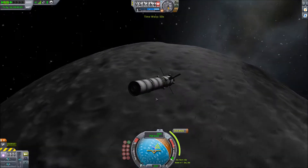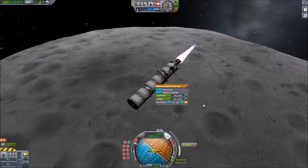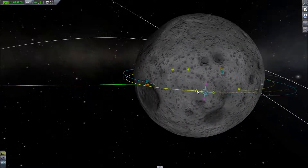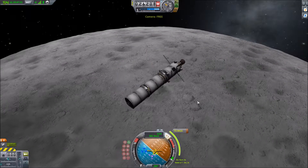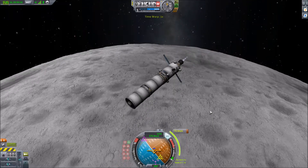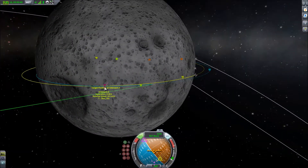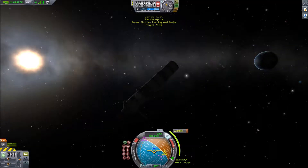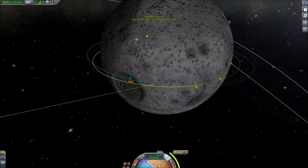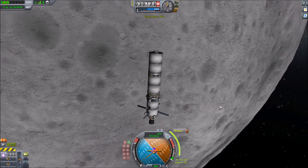Here we are about to start an insertion burn to get into orbit around the moon — or the Mun, however you want to pronounce it. Here we are fixing our inclination relative to the space station, setting up a rendezvous. But I made a mistake, as usual — this correction burn actually made it so I was going to crash into the moon, so I went for another attempt.